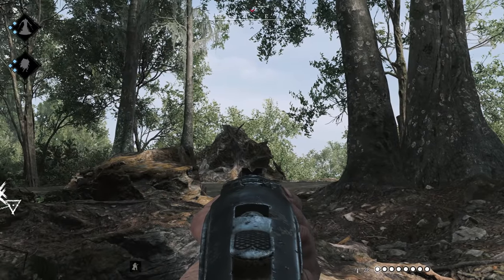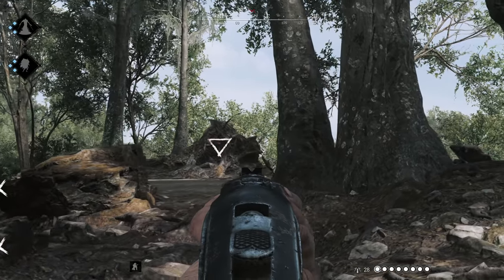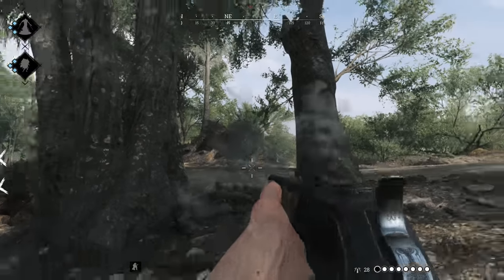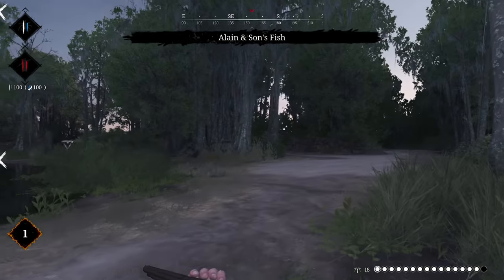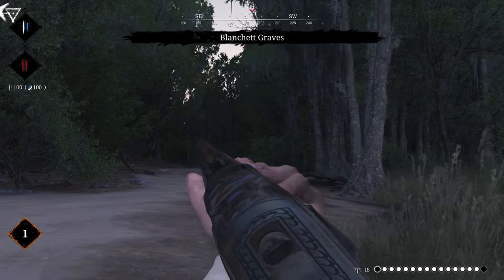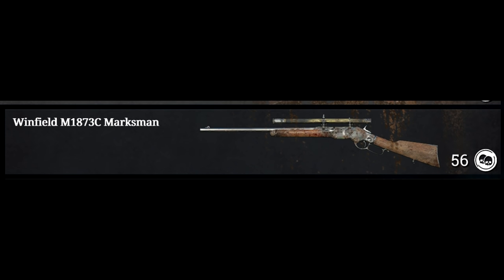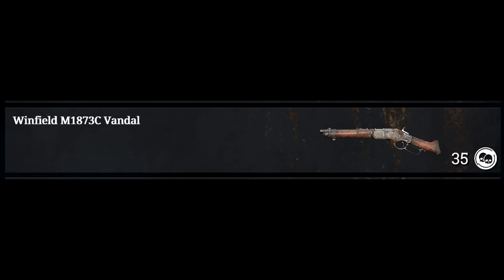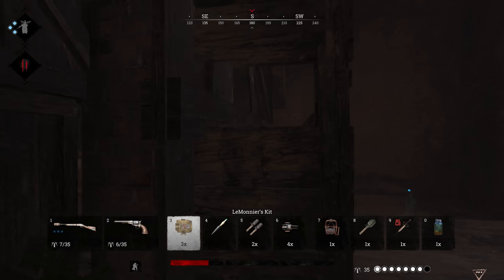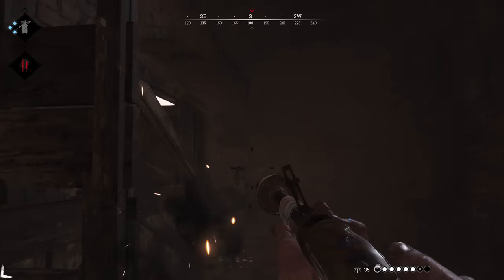Now that we understand the custom ammo, we can talk about all the Winfield options. From the underwhelming primordial soup that is the Winfield C, 10 other versions of the gun have spawned and evolved, filling niches as more weapons have joined the game. This is going to feel like a presentation on COVID with how much I am about to talk about variants, so buckle up. The Winfield C has three variants: the suppressed version, the Winfield Marksman, and the Winfield Vandal, which itself has two more variants — the Vandal Striker and the Vandal Deadeye.